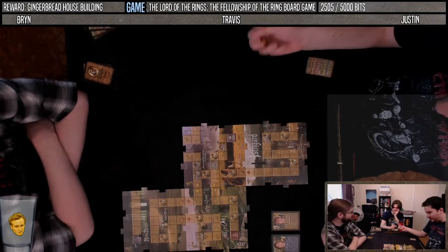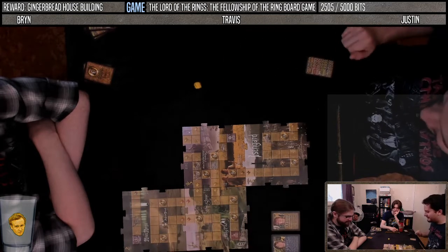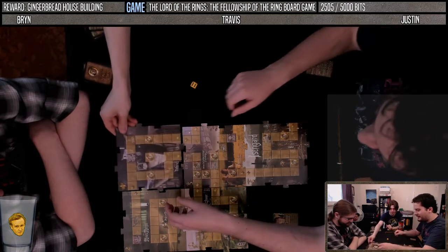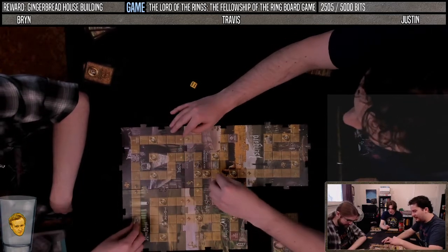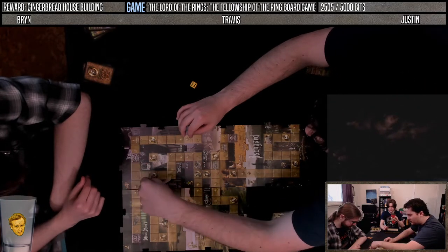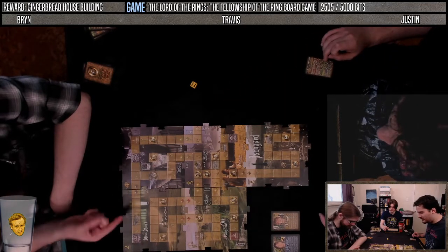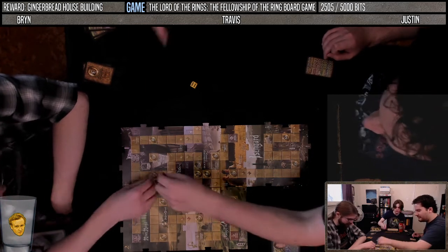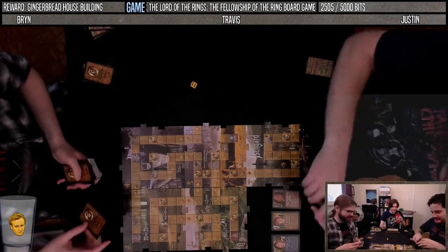Moving Frodo to get some drama going — moving ten spaces. There's a Bree — the Branson Bree. Counting nine spaces. Ringwraiths restart from ring space 17. Also, Strider starts here. Hey, Strider — you mean Aragorn? That's definitely not Aragorn.